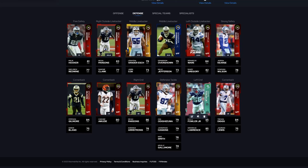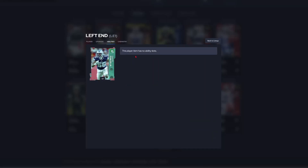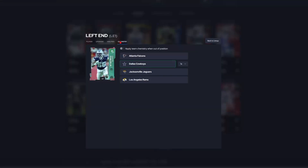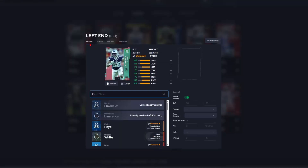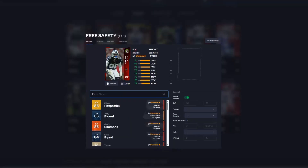Let's go over Dante Fowler, which we haven't seen yet. Pretty good card — 85 overall, team builder. He has 83 speed, 85 acceleration, 70 strength, 81 tackle, 85 play recognition, 72 block shedding, 69 power move, and 84 finesse move. He has no ability slots, which surprised me — I thought team builder cards would get ability slots. Moving on to Malik Hooker: 81 speed, 83 acceleration, 78 tackle, 78 play recognition, 73 pursuit, 73 man, 81 zone, and 72 hit power.